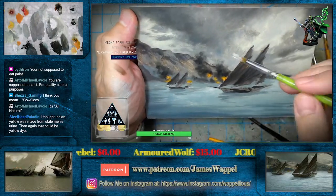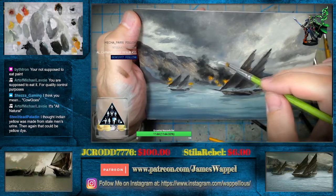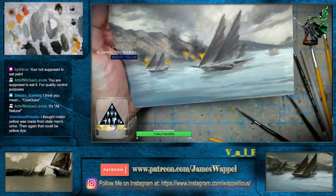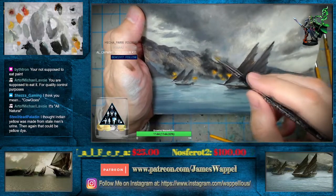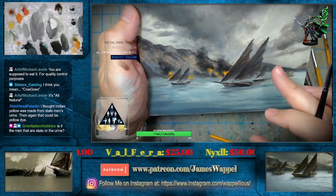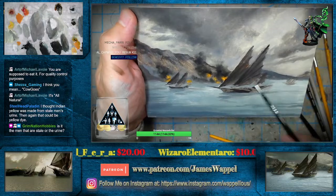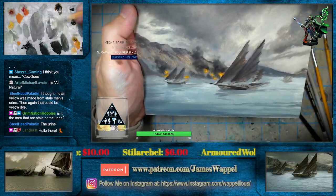I could see that going either way. Why don't I get a little bit of my lighter color in here and then the smoke is going to stand out that much more? Yeah, something like this. We still have our blending brush right here. Yeah, smoke stands out even more now.